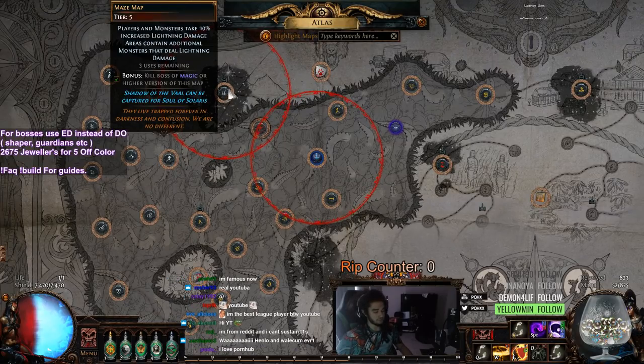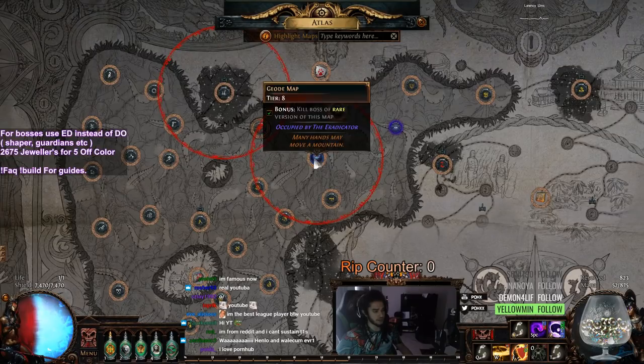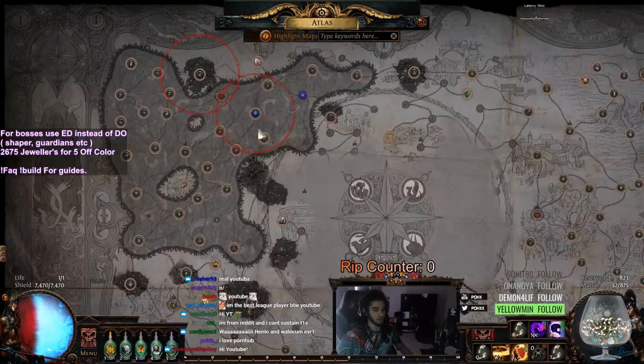I highly recommend for you guys to use your Sextants now. They're really cheap and they're really effective for just adding more density. I've got just a simple additional mobs here, and then I rolled this one which you can't see because it's bugged, but it's just one additional item on Uniques.